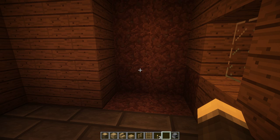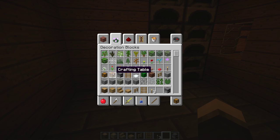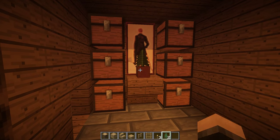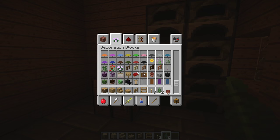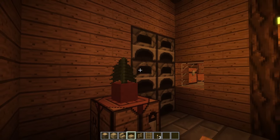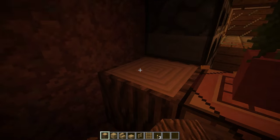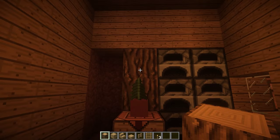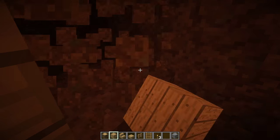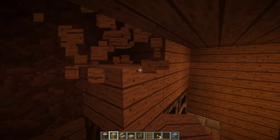Speaking of furnaces, grab those and put them in the wall right here — these will be covered by the slabs. Then grab a crafting table, put that right here, and another pot with a fern shift-clicked down. Now bring this in one because the ladders go inside here, and change this to a log. Now you have your little kitchen area.